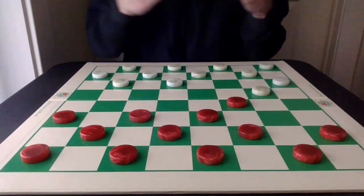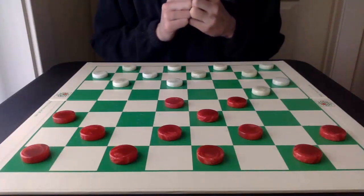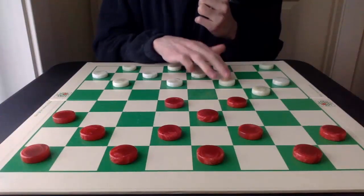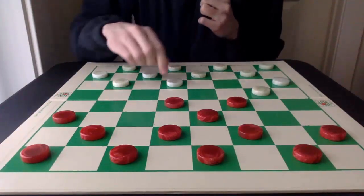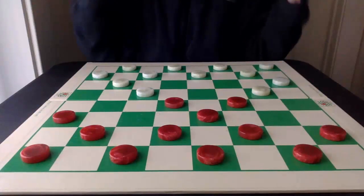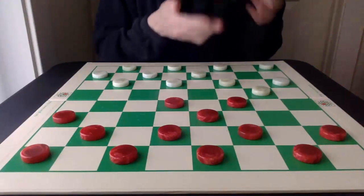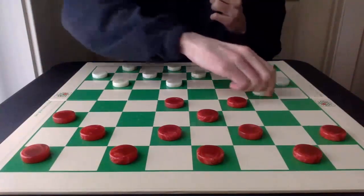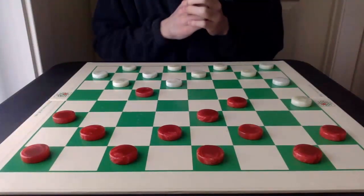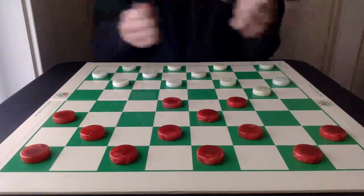After 22-17, it's best for red to advance to the center square with 11-15. The best response for white is following up with 25-22. Note that 23-19 opens up all the attacks for red, and going into square 13 allows the powerful 15-19, giving white a weak game. So 25-22 is the most restrictive move and keeps the balance in check.